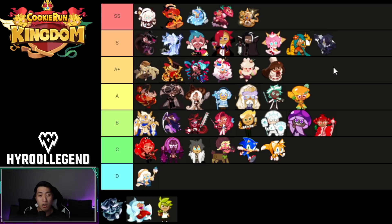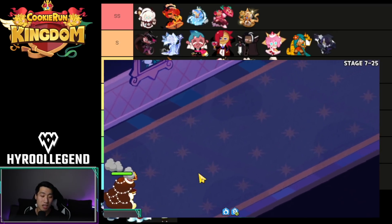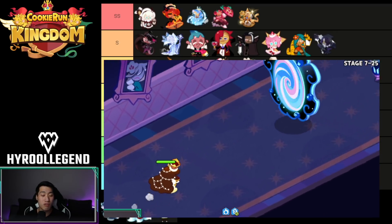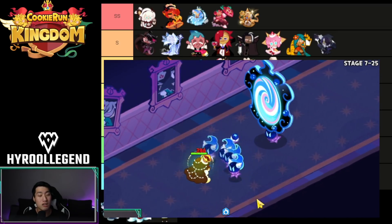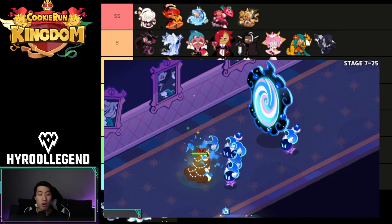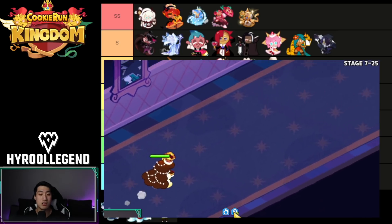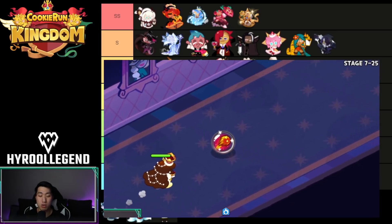Both Moon Rabbit and Cocoa Cookie are defense cookies. Cocoa Cookie has stun immunity, and Moon Rabbit has a unique skill where if you kill the enemy, it will heal the entire team with Rice Cakes. They're kind of in a very similar state — not super, super good in story mode, but still very viable. Cocoa Cookie is going to be very strong in certain stages like 11-12 and 11-20, where you can get stun-locked, as well as some stages in World 9 with Waffle Bots and Lancers who stun your team.